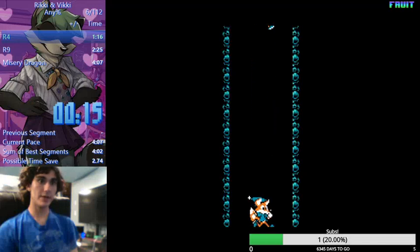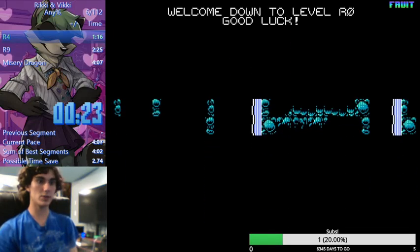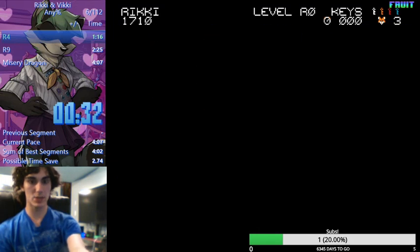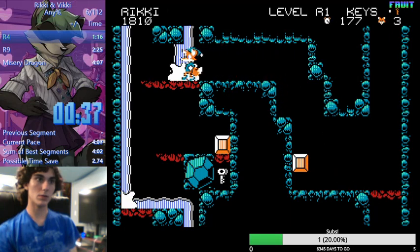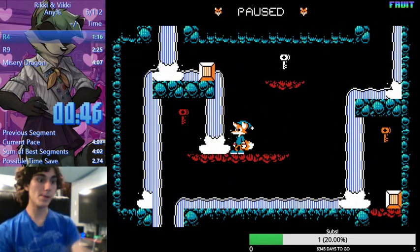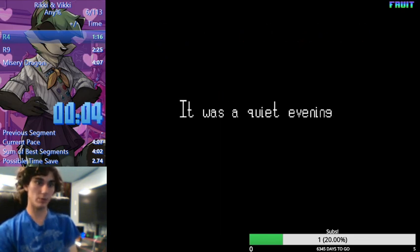Whenever you pop all of his bubbles, he starts doing a lightning attack while the spikes are going, which looks really scary at first, but it's actually pretty easy to hit him because he always moves towards you. So you just throw the box at his position and he'll always move into it. I sort of wish it was optimal to do that because it feels really cool to pull off.